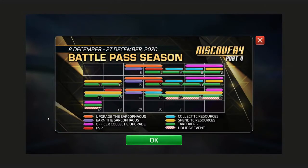Anyway, since this is an arc, and this is also the month of December, it's going to be one busy month as far as in-game events go. The 8th and 9th we have the Upgrade the Sarcophagus event — that's the new ship, which you can buy outright right now, and there is a free-to-play path. There's also Earn the Sarcophagus, officer collect and upgrade events, PVP events, collect resources, spend resources, takeover events, and the holiday event.